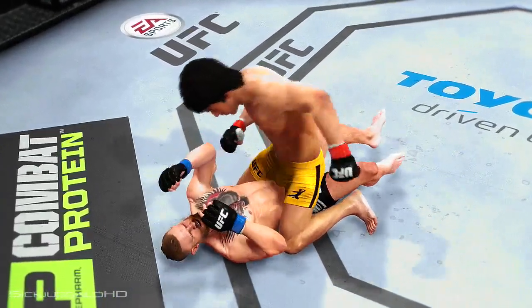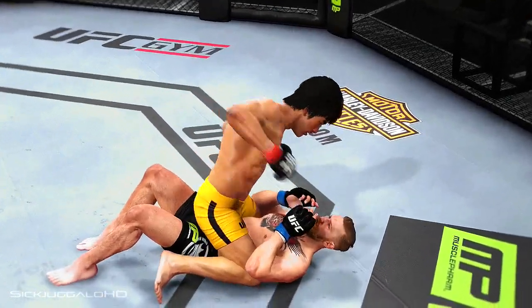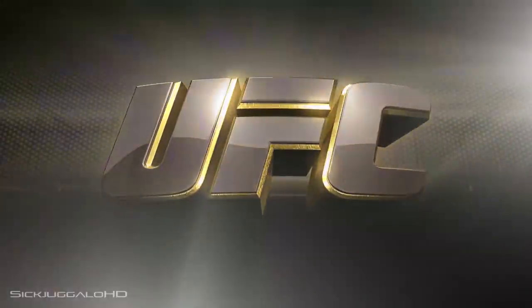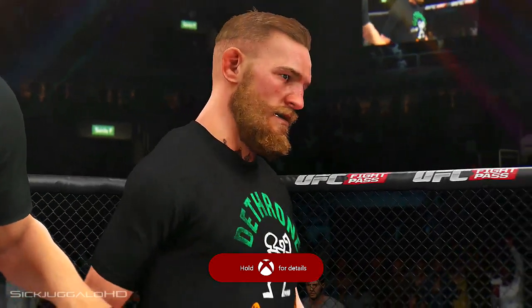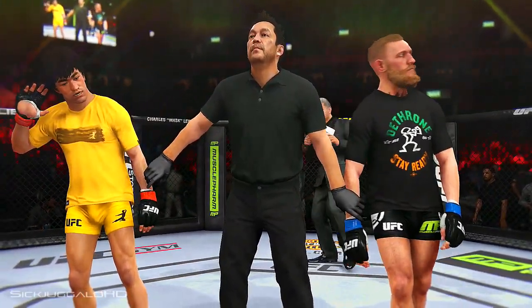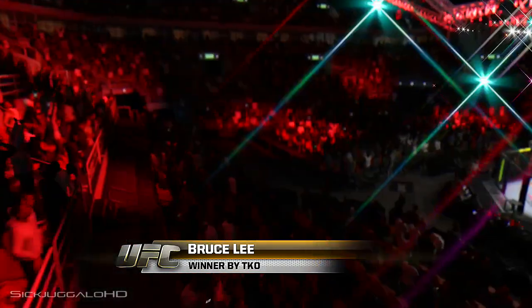Let's take one more look at the end of the fight. This is a vicious series of strikes — ground and pound — that lead up to the TKO. These are clean shots getting in over and over again, ground and pound for the TKO finish. Bruce Buffer has the official decision: referee Mario Yamasaki has stopped this contest at 2 minutes 38 seconds of the very first round, declaring the winner by TKO — Bruce Lee.